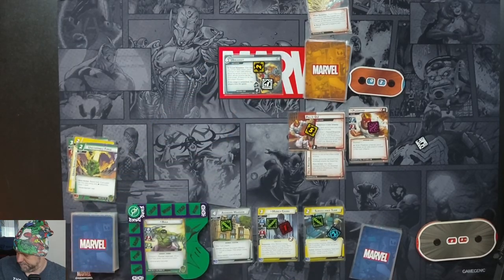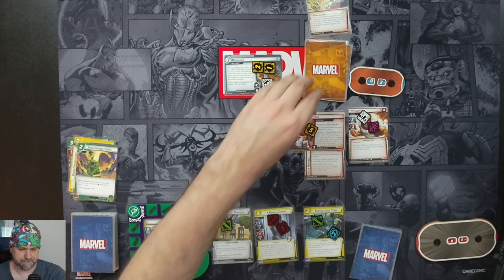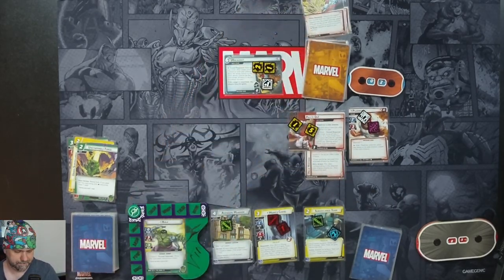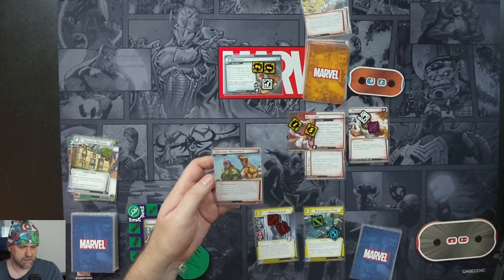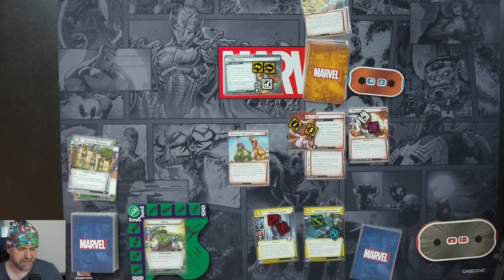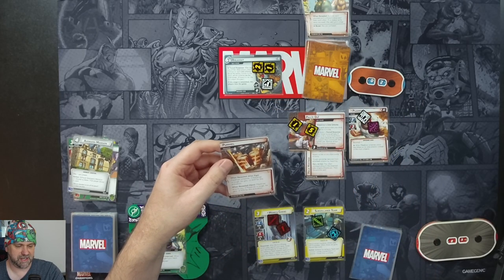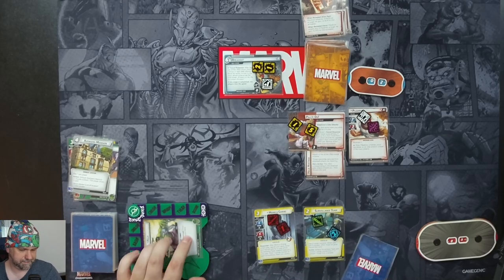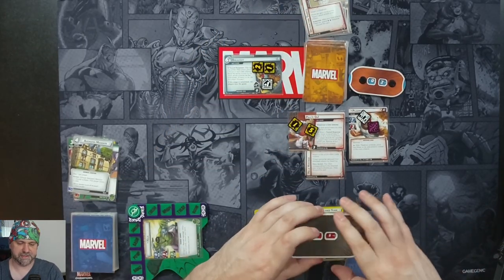Villain phase: one threat on the main scheme, but because of the acceleration token we get another threat, so it goes up to three. One threat goes on here. Piledriver is our only villain — he's going to attack. Monica defends. He's coming in for two plus a boost that discards a support we control — we'll get rid of the Mansion. Encounter card: remove each stun or confused status card from each villain; if no status cards are removed this way, this card gains surge — it surges. Next: Piledriver attacks you; if Piledriver is tough, he gets plus two for this activation. We'll defend — he's not tough, so he's taking us for two plus a boost of three, four damage total. We defend three of it, so we take one. Down to four.